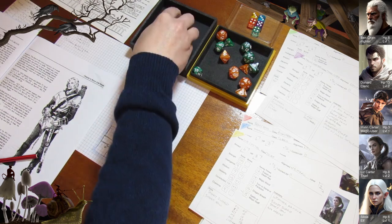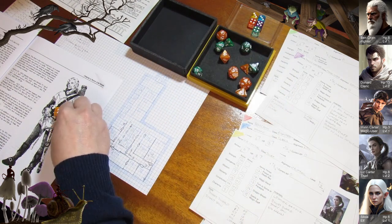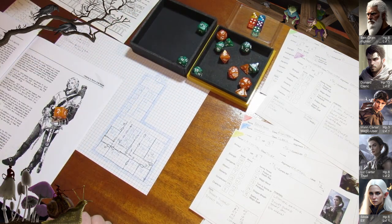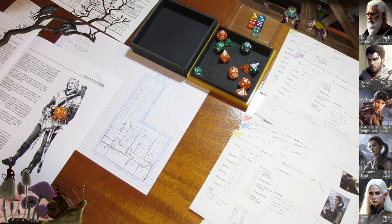It's mutual initiative. There are two skeletons left — they never get a morale check. One's on Alexei and throws a 15, which hits AC 3. Not good enough. One's on Ben and throws an 11 — nope, not good enough.